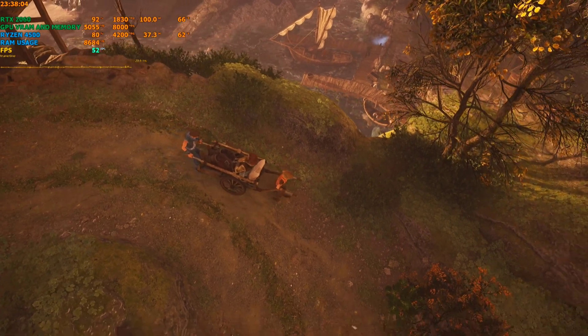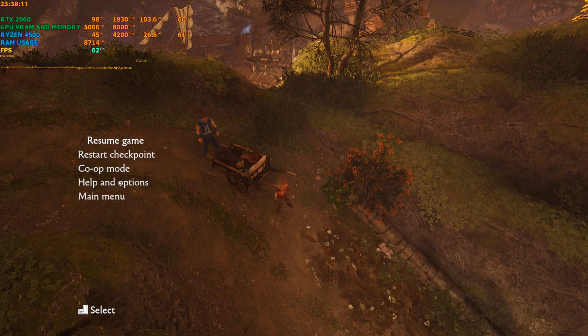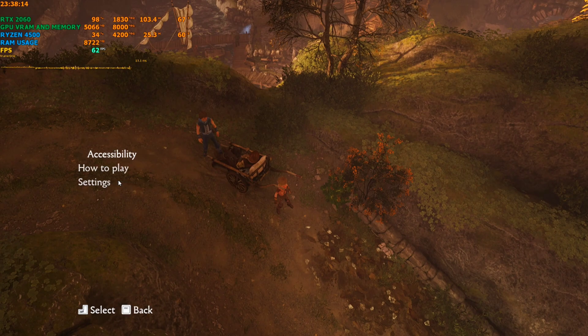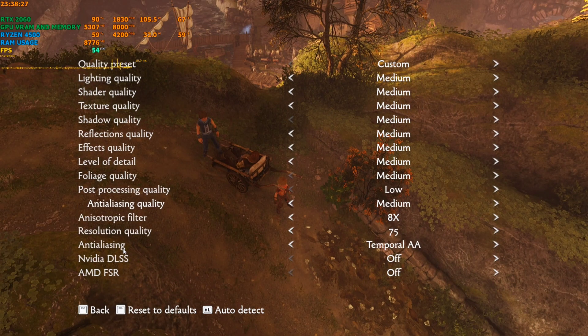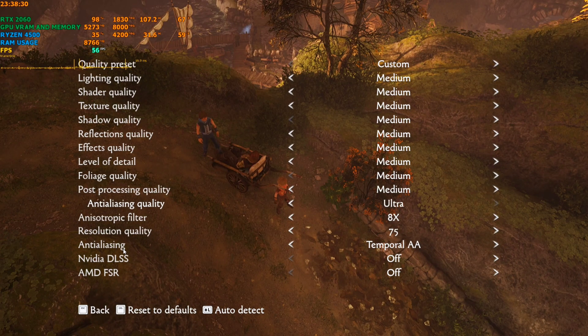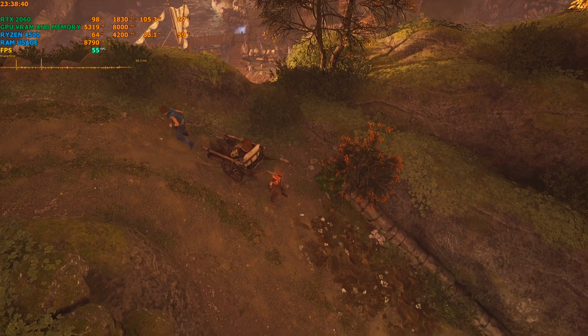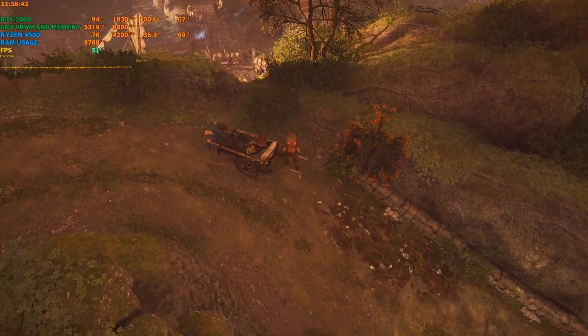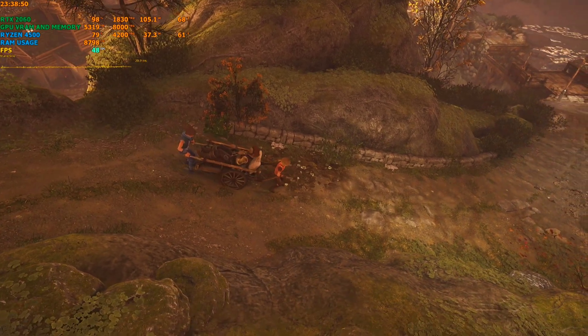I am using a Ryzen 5 six-core CPU and an RTX 2060, and still this game is giving me like 60 FPS on 1440p with DLSS or FSR set on Balance — whichever, it doesn't matter. On DLSS Balance you can see I'm getting around 50 FPS.